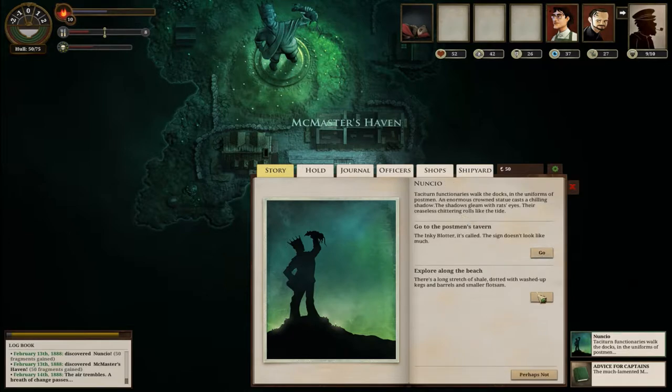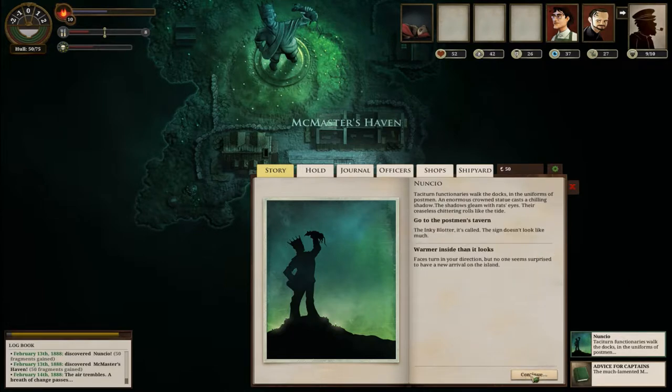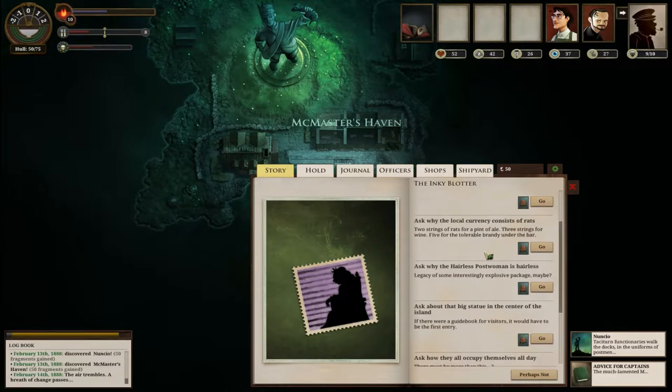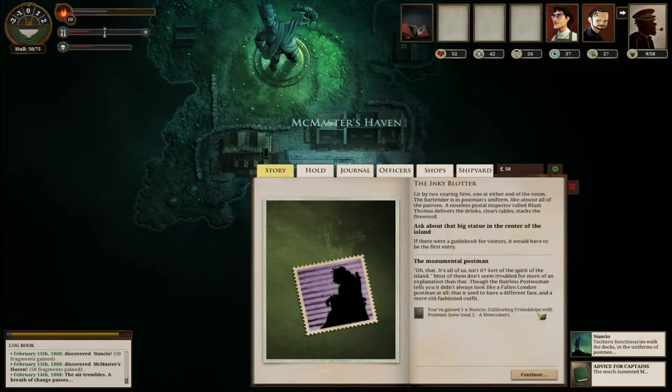Is there anything else on the beach? No, just that. Back to the docks - let's go to the Postman's Tavern. Oh boy! Ask why the local currency consists of rats, listen to tall tales, ask why the hairless postwoman is hairless, ask about that big statue in the center of the island - I kind of want to know about that - ask how they occupy themselves all day. Let's ask about the big statue.